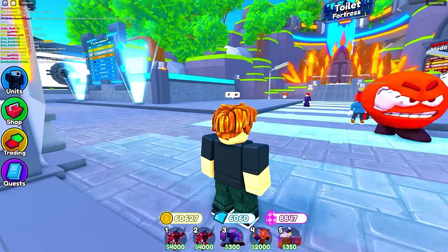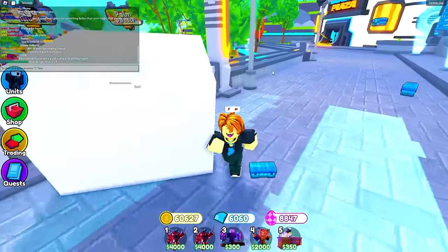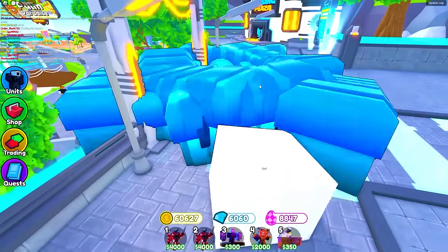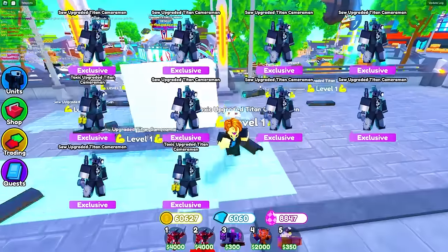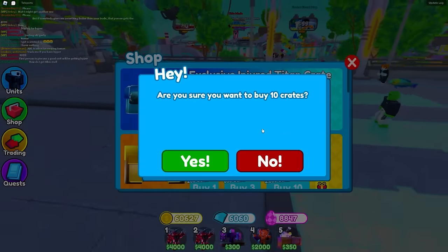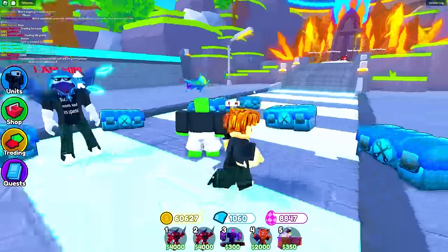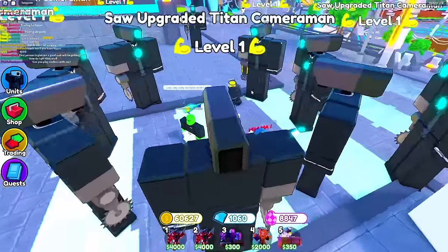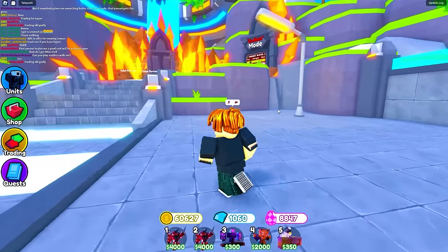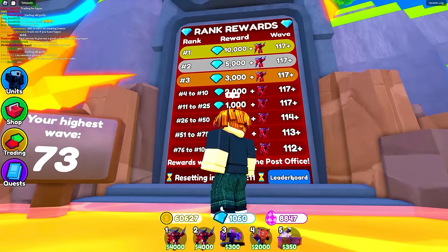Let me go for a hyper from the shop. I want to start collecting hypers — apparently a lot of people want this troop badly. Let me try opening — come on, hyper! No, we just wasted our gems. I'm gonna buy again. Come on, another one — no! Oh my god. Let me check the endless leaderboards. It resets every five days — I didn't even know that.